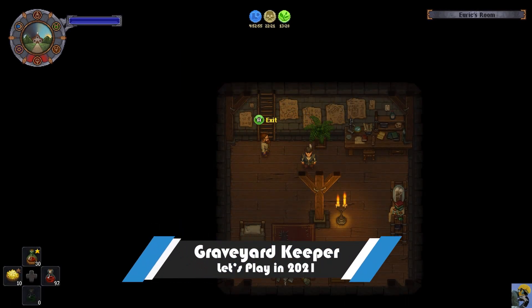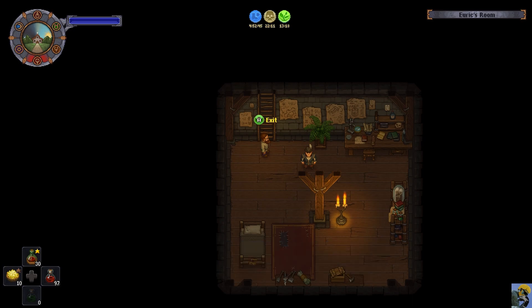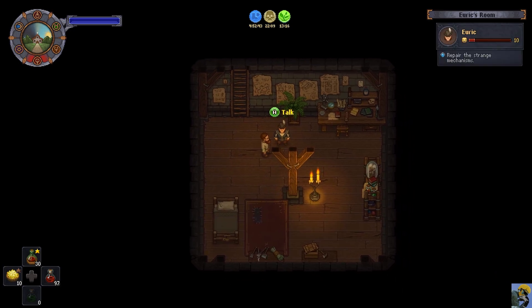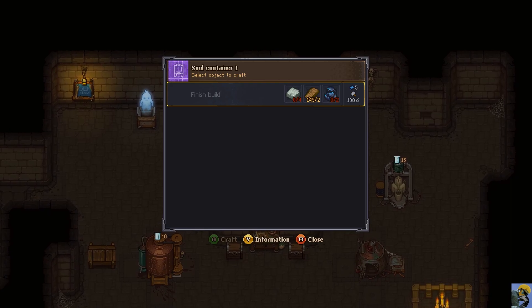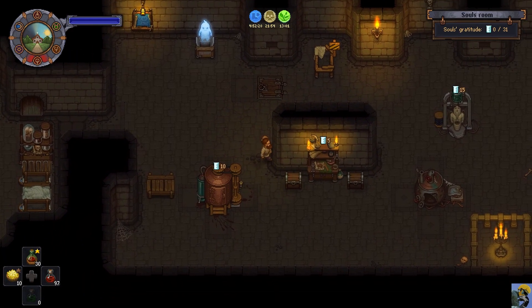Hey everybody, how's it going? Dr. Incompetent here, and let's play some Graveyard Keeper. Continuing our Better Save Soul DLC playthrough - he said he wanted us to repair the strange mechanisms, and I believe we did that or we did not. So I need to repair this but I need sin shards, which I don't know how to get.